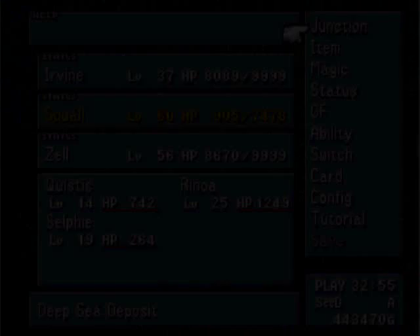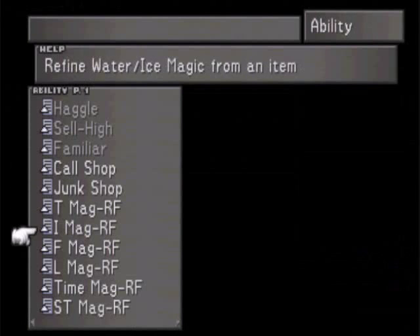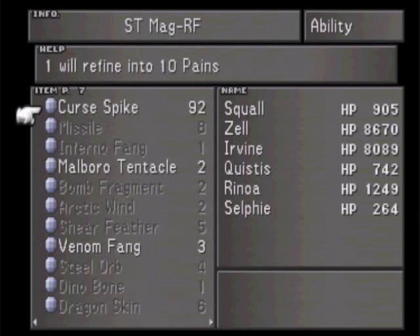Anyway, let me show you what you can do with curse spikes. Ability, Status Magic. Curse spikes are right at the end here. Yep, there they are. Okay, I got like 92 of these things right now, so I can turn that into Pain. And Pain is like a really, really high level spell.